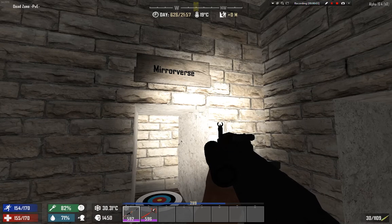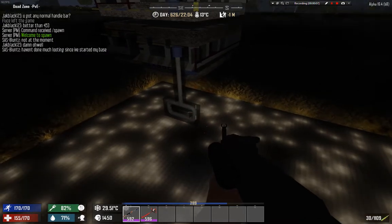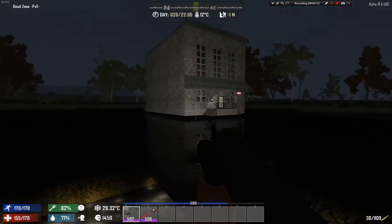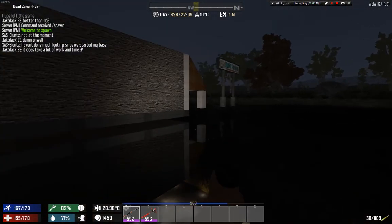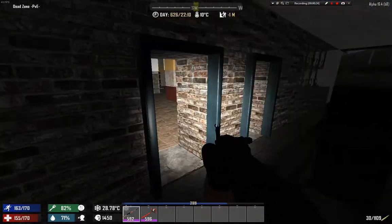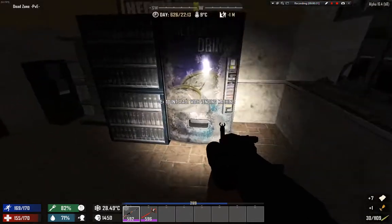Instead of the Dark Hallowed Tower, let's go to Mirror Verse because that's amazing. Here we are at the Mirror Verse. What is Mirror Verse? It's just a building - a point of interest or POI - turned upside down, which is kind of confusing when you enter it. Let's hope no one looted this because I never get in time to loot.